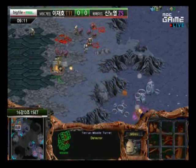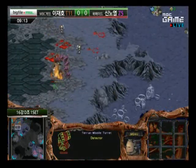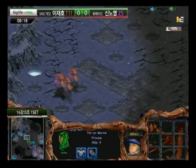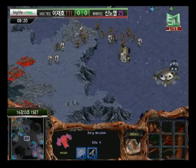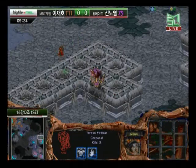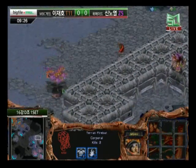A lot of marines caught out in the field, going to be forced to run back. The turret is going to be taken out. Mutalisks are going to be forced back, but still a lot of zerglings in there — finally going to get cleared up. Ruro with a nice attack, flying those mutalisks out there the second he spotted that marines were coming back home.